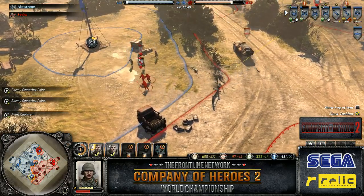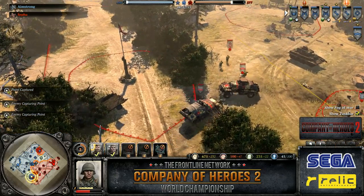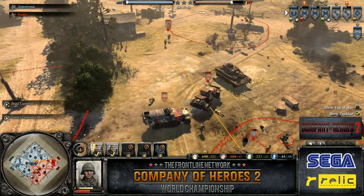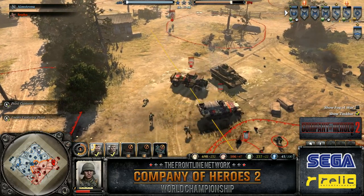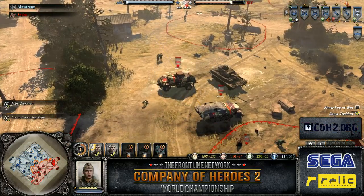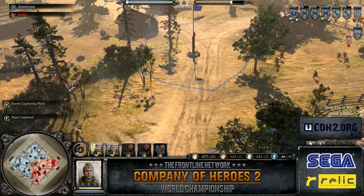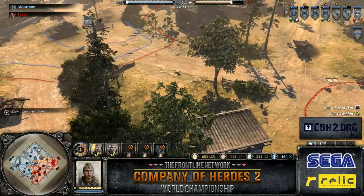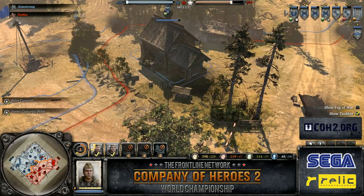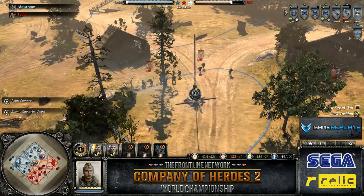It looks like Sefa is going for another 251 upgrade on his 251. Another one — good strategy, because he's not picking a munitions-heavy doctrine. He does have the recon plane, but other than that, he doesn't have to drop too many munitions. It gives him a little bit more, and it's super effective for harassment and anti-infantry. Right now Amstrong is very busy micro-ing all of his units all over the map. His snipers are starting to make themselves known now, killing 8 German infantry.